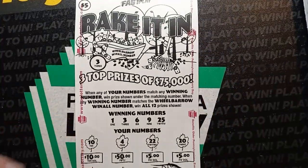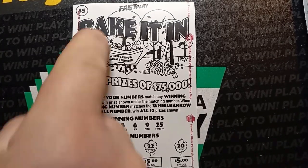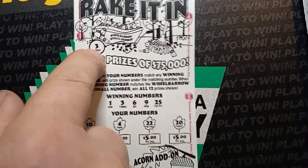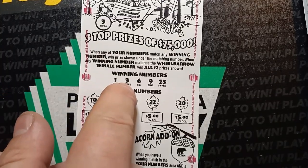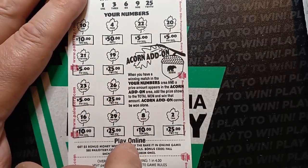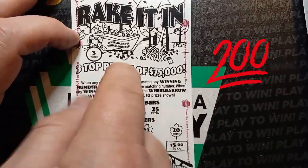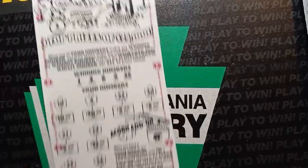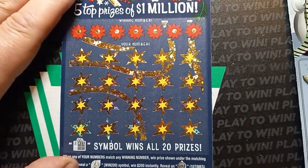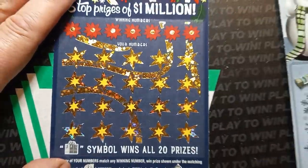This is going to be a profit session no matter what. So about one of these $5 Rake It Ins — we have a number 3, which is a win all, and we have a number 3 there, so we have a $200 win all on the Rake It Ins. That's my best win on a fast play so far. Getting down to the scratch offs — that's a great way to start, so let's see if we can add some more profit to this session.